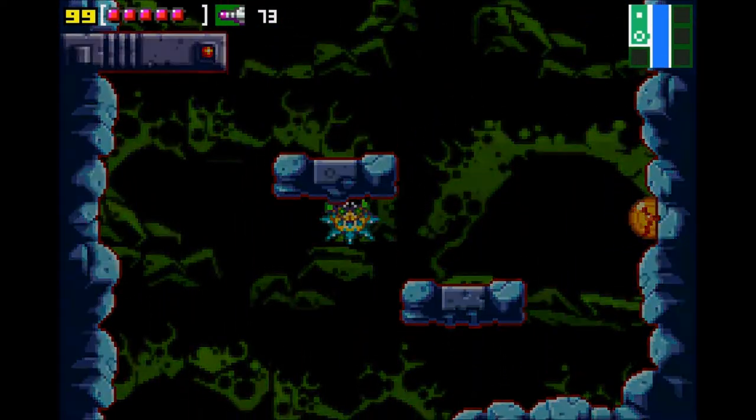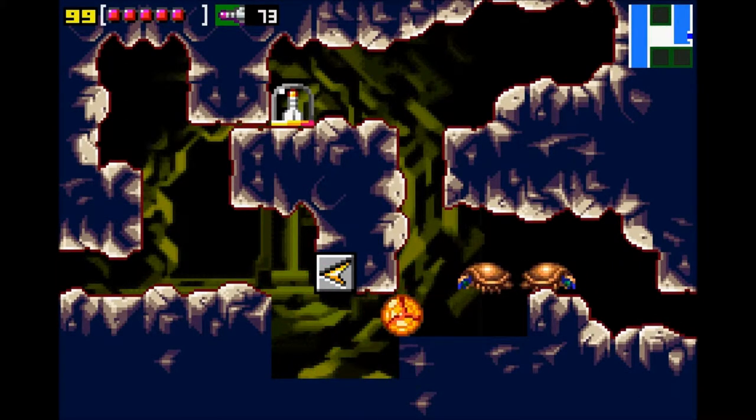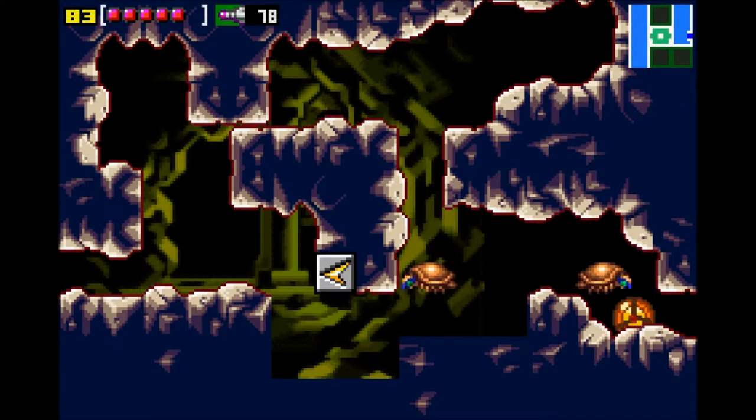I am going to show you a secret that we are going to go into. We're going to come back through here again, but this is the fastest way that I can get these missiles right here. Because later on, when we come through, you notice the speed block there — I'm going to be speed boosting, not going through normal.